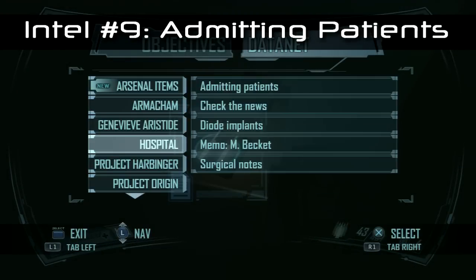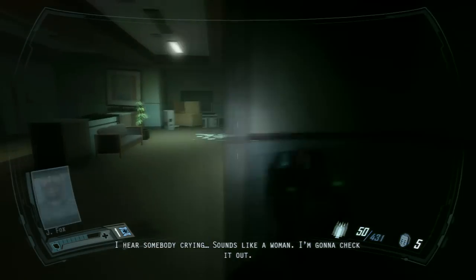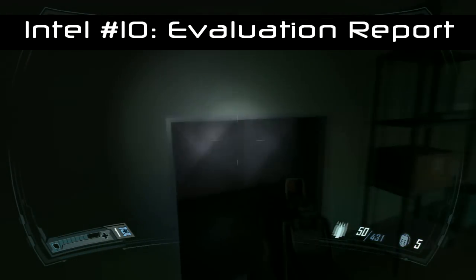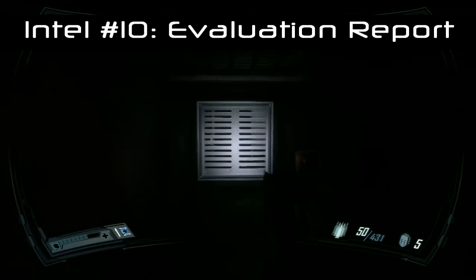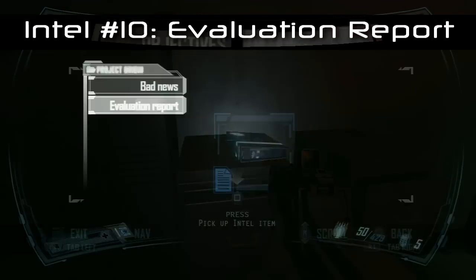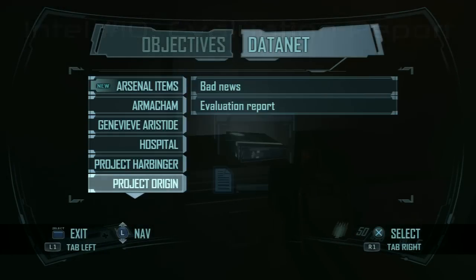Later on in this mission you're going to get a key card. Go through this door — it's quite well hidden so just follow me. Turn right and go through the small vent here; shoot off the vent at the back and the piece of intel is just on a filing cabinet again. If you've been following the guide up to this point, this is where you're going to get the bronze trophy 'Paparazzi.'